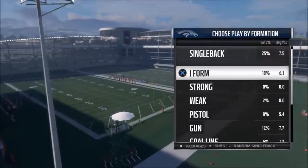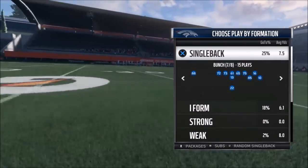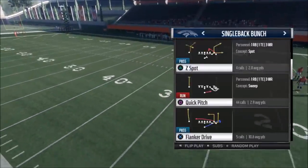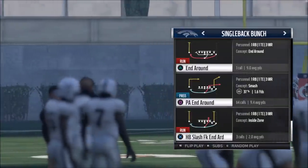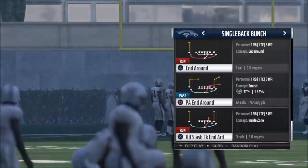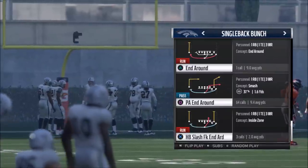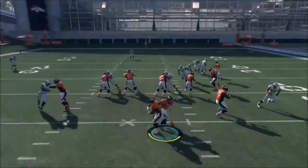My second favorite play is out of the single back bunch — a lot of people might already know this play from me. The PA end around has been my favorite play for this Madden and last Madden. It was so good that I think EA actually tried to fix it — now if you cancel the play action or throw the triangle route too quick, it takes away your receiving icons and totally damages the play. Didn't do that last year, but I guess that was their answer.